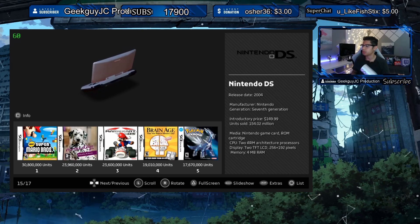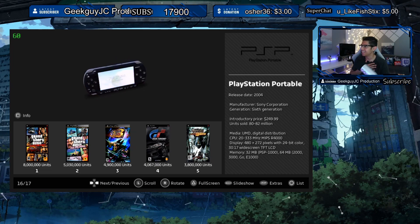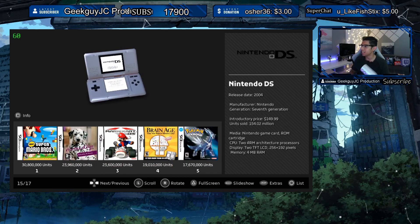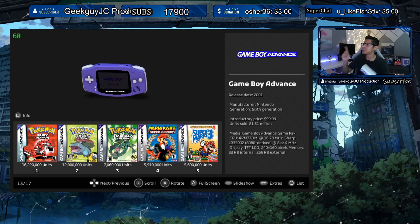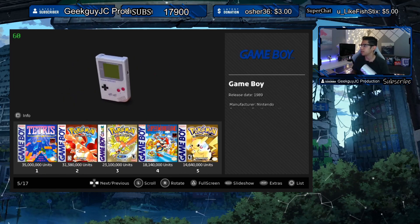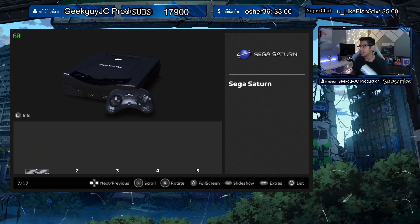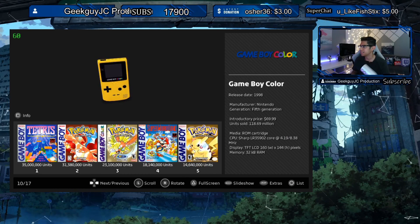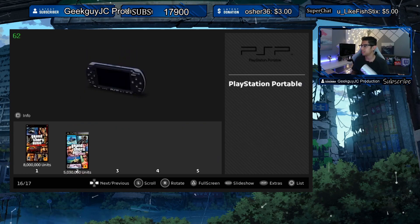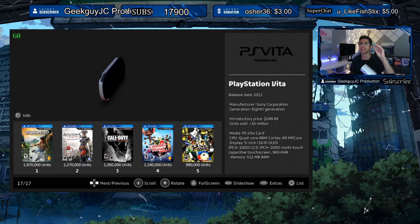Moving on to the Nintendo DS and the PSP — oh my, do these really turn on? I didn't even notice! It's because the Game Boy Advance doesn't have the backlight — but look at that! Let me go back — oh my, look at that — the power is on! Game Boy Color — yep! Props to this person, whoever you guys are. Oh, I just saw the Vita — oh my goodness, we have the PS Vita, ladies and gentlemen! Wow!